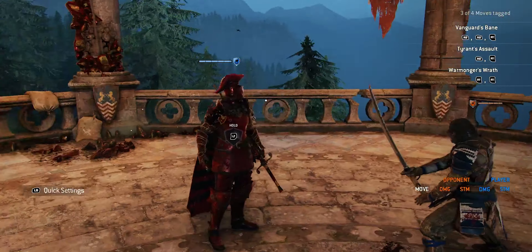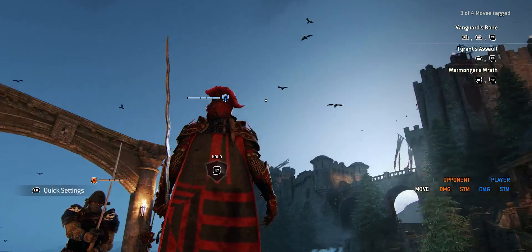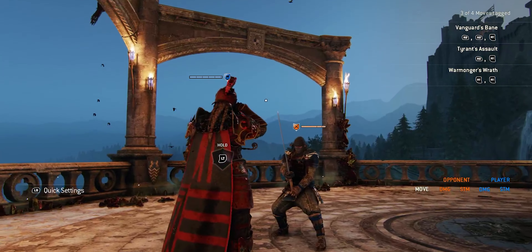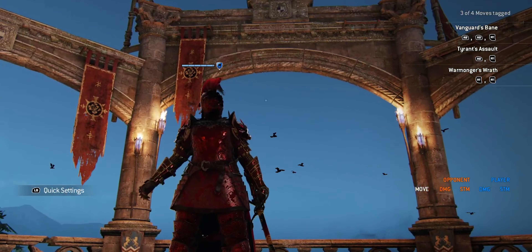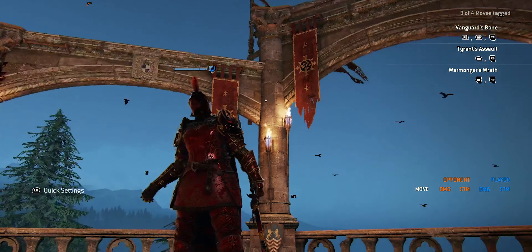Another really important tip is to use the option select. Instead of just pressing RT or R2 when you go to parry attacks, you're going to press the zone attack. So let's say you're going against an opponent that's throwing an unblockable attack at you — this is when you're going to want to utilize the option select.